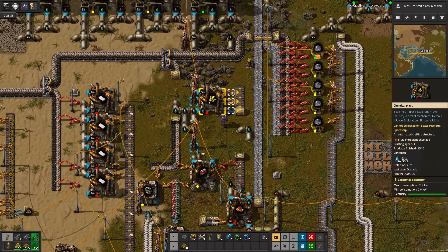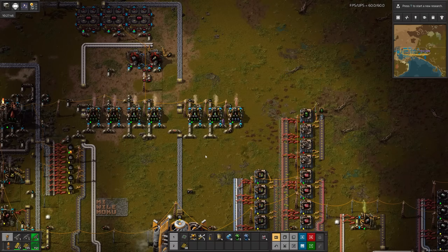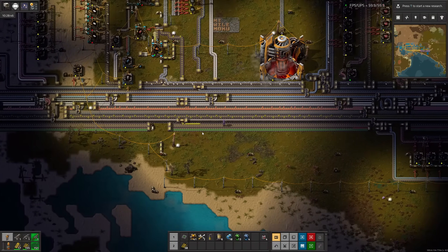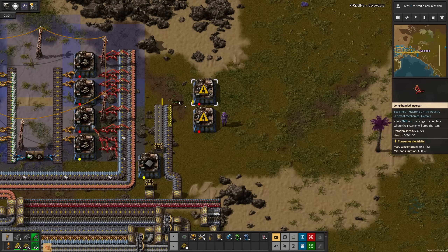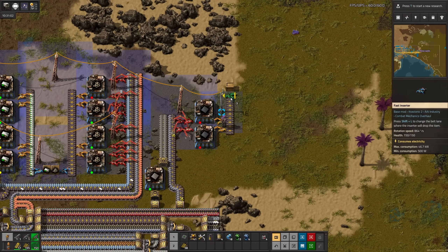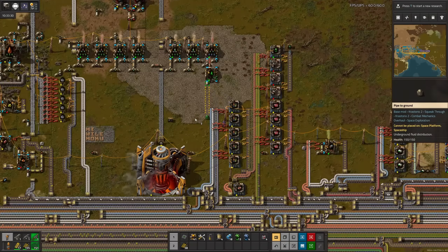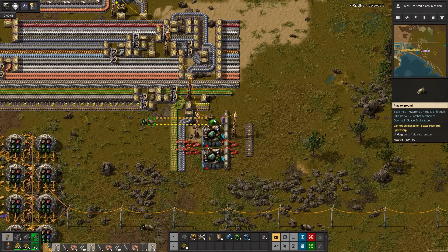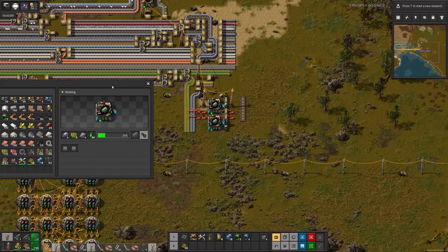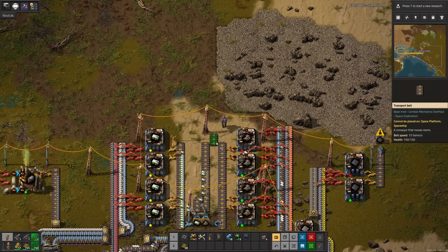Well, not really — we're barely making any. Once again we're backed up on heavy oil. Another chemical plant and some speed modules. Then I'll put sulfur on the bus next to basic tech cards. Now we can make the shielding — two assemblers should be enough for now. Time for those big electric motors, which after pulling lube down are super easy. I'll chest them for now. I started pulling all of the rocket ingredients over to where I want to put the silo.